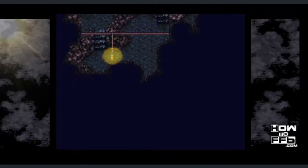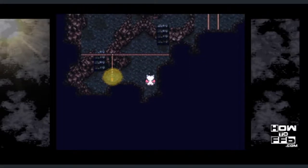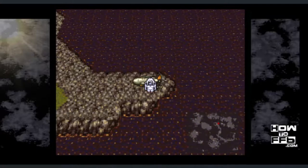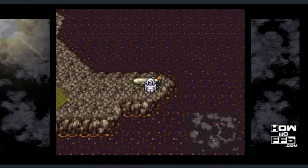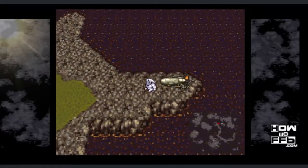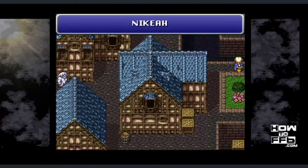I wanted to show you something here: there's an invisible switch. If you just walk down into here, you'll press it. Later on in the video, I'll show you what you just opened up. After you get Umaro, take the airship and land it over here. You need to land on this exact spot — you just can't walk any further east or south. Make sure you're as far out on this little nub as you can. Once the airship's in the right spot, walk over to Nikea and you'll sail to South Figaro.